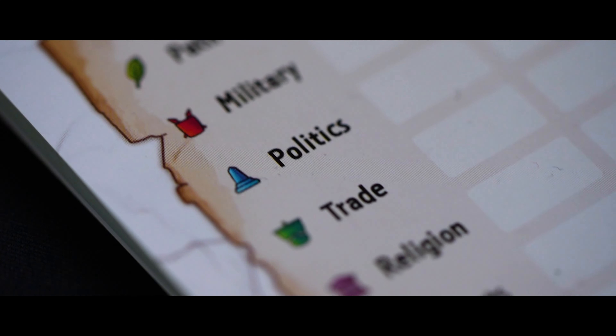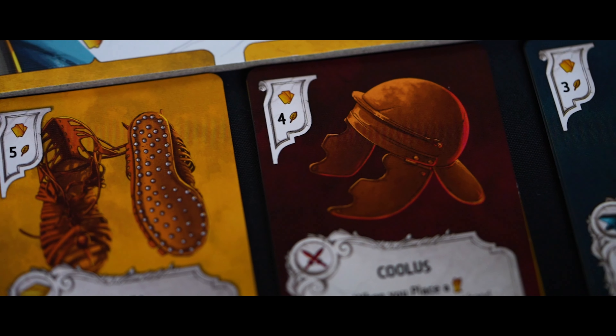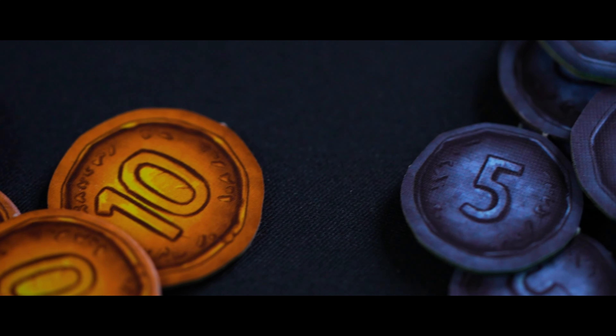After nine rounds, the new emperor of Rome will be chosen. Players gain extra points for their quest cards, their pantheon, the location and the amount of voting tokens, the trade sets you have, and who has the most soldiers in a contested area. Remember, each player gains one point for every four coins.